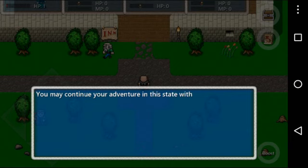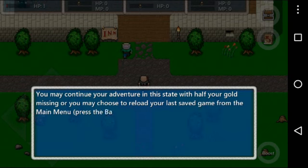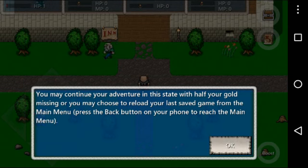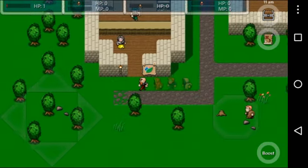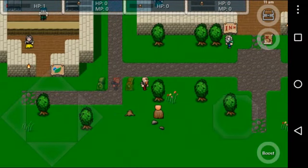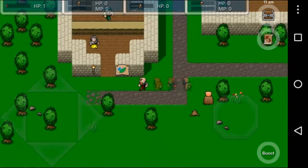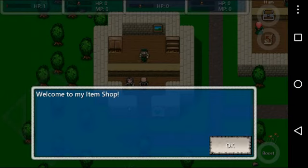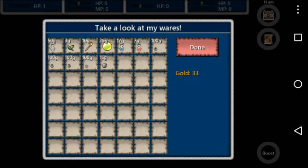Barely alive with much of your gold missing. You may continue your adventure in this state with half your gold missing, or you may choose to reload your last save game from the main menu. My people are invisible, so let's — okay, how much gold do we have? We have 33, we're fine. Oh, what's up here? Welcome to my item shop — this would have been helpful!